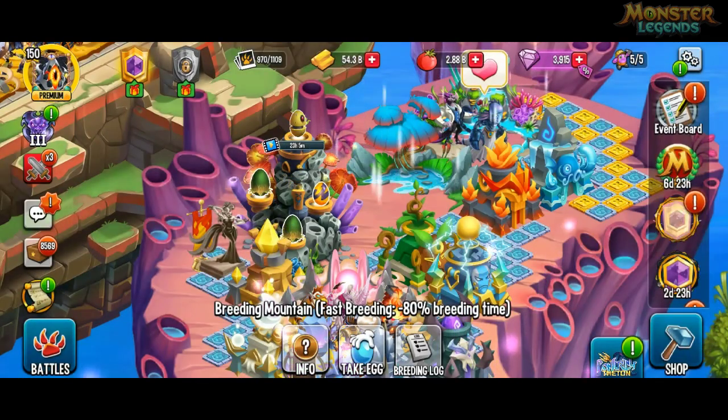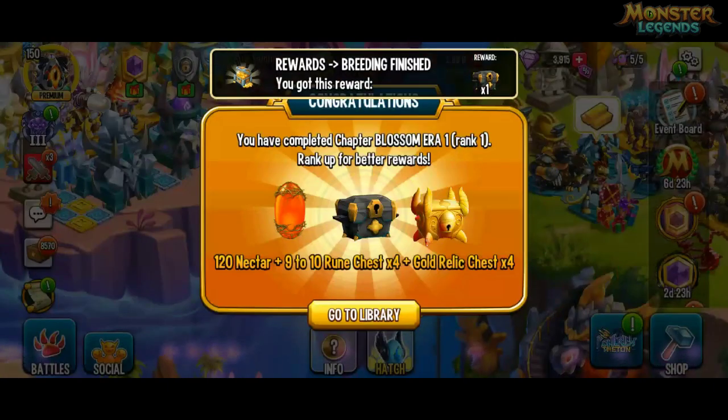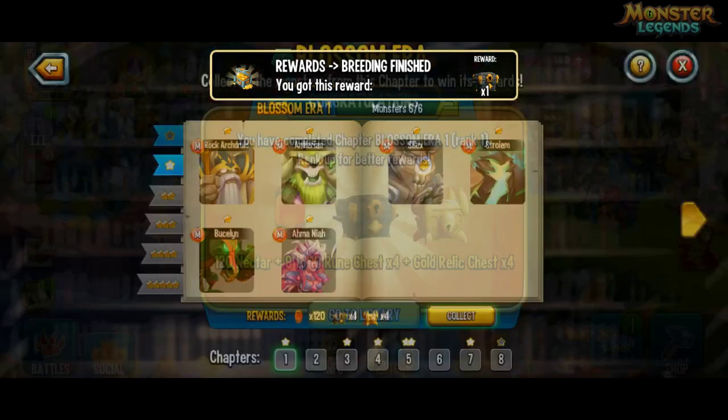Its trait is: Rank 0 — Blind Immunity; Rank 1 — Celestial; Rank 3 — Status Caster; and Torture Immunity to your team.